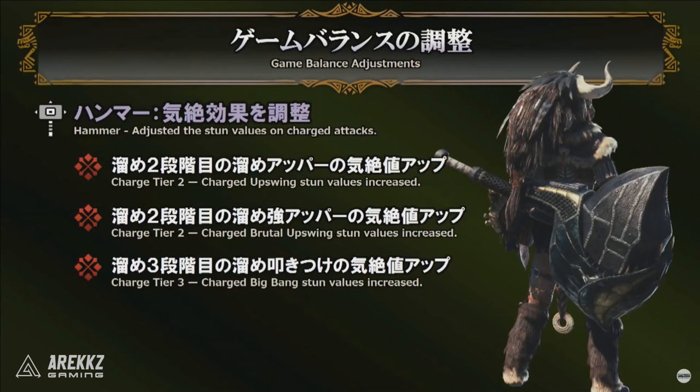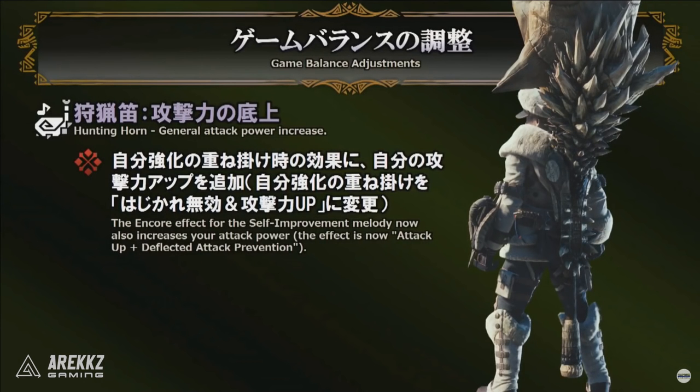For the Hammer they are adjusting the stun values on the charged attacks. The Charged Upswing — where you slide forward and swing upward, good for sniping the head — has had its stun value increased. They've also increased the stun value of the Charged Brutal Upswing with the power charge active. The Charged Big Bang at charge tier three now becomes one of your core stun attacks, meaning you lean on charge attacks to stun and KO, then dip into your damage-focused combos once the monster is down.